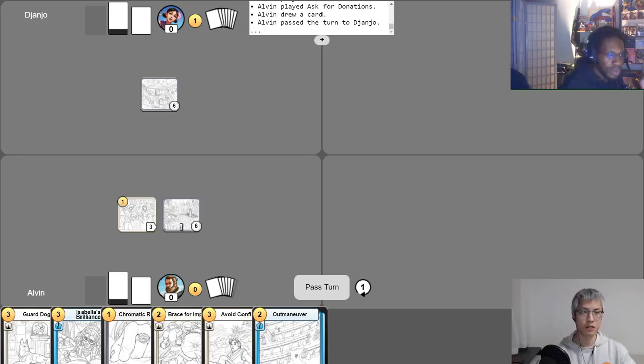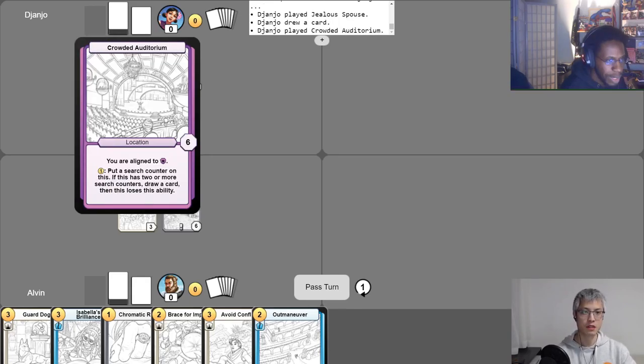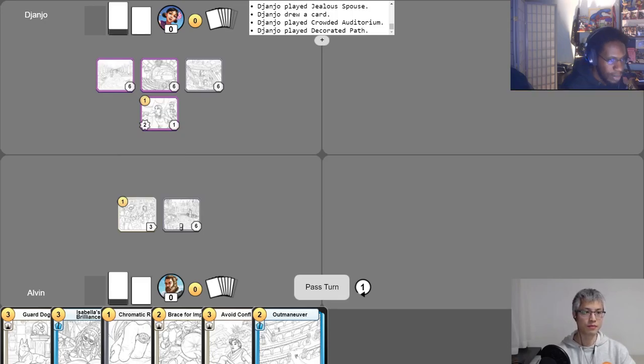Since it's my first turn, I can play 'Nothing Produces Drama Like a Possessive Woman Married to a Fickle Man' freely because I have the Crowded Auditorium. And the Decorated Path has arrival: look at the top card of your deck, you may put that card on the bottom of your deck. I'll look at the top card — it's a choice, you can put it on the bottom but you don't have to. I pass the turn back to you.